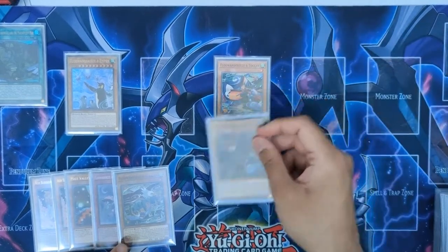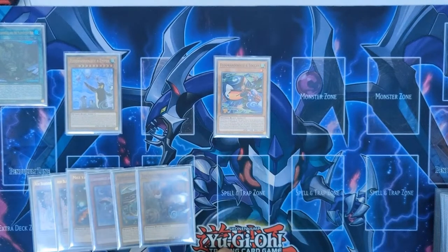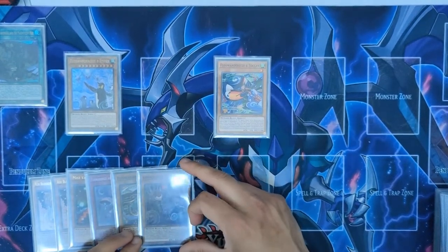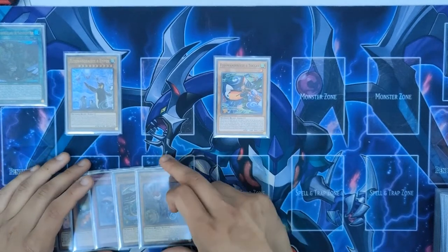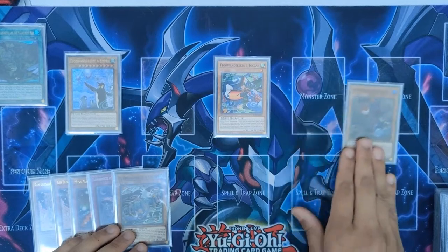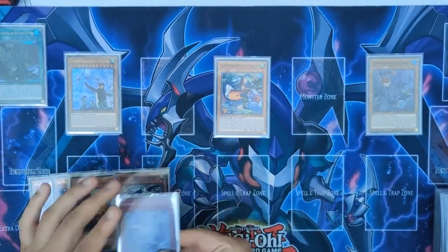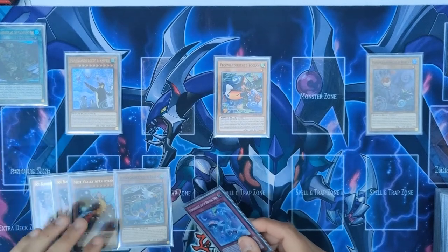If you're counting, that was one, two, three, four, and five — this is our fifth summon. You can actually choose not to use Toucan's effect to normal summon again, leaving Rubina in hand, and you're safe from Nibiru. A lot of people don't play Nibiru nowadays, but that doesn't mean you have to disrespect the card. Let's say you don't respect it and you're an absolute mad lad — so you normal summon Rubina and stop there. Remember, you still haven't used your normal summon.